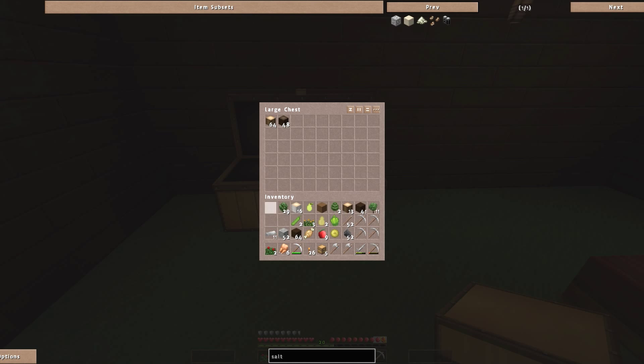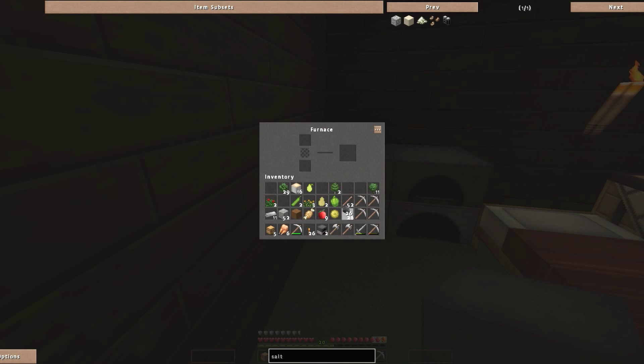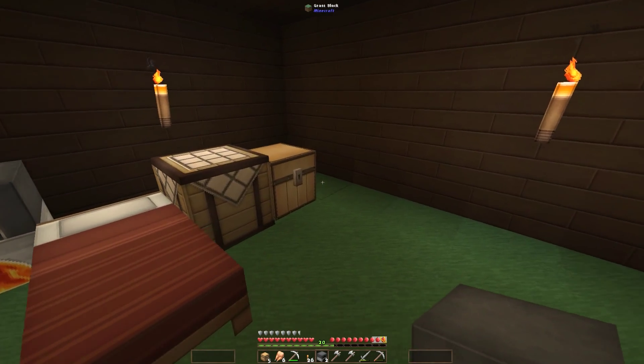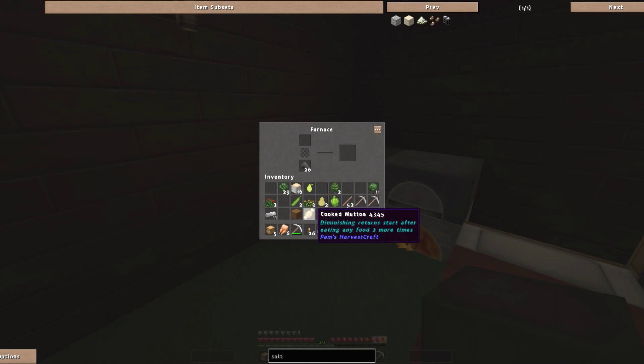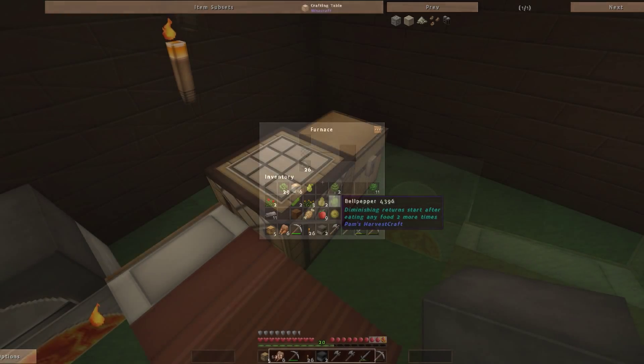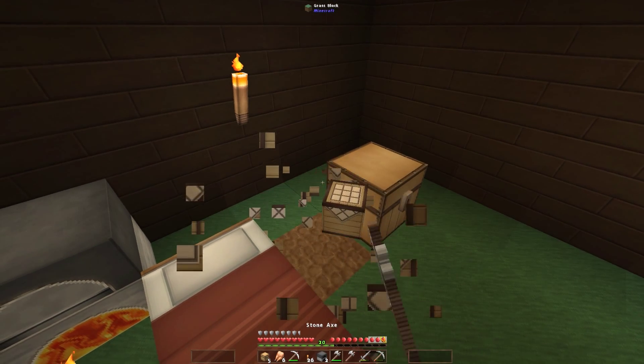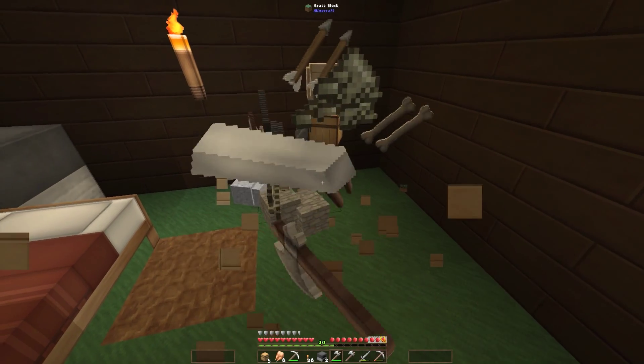Oh well, it'll do for now. Let's get the wood in there. This house is a mess, it's a mess I tell you. Let's get some cobble in - I want some nice stone. I don't have any more meat to cook. Let's move that as well, that's not gonna work there and that's not gonna work there either.